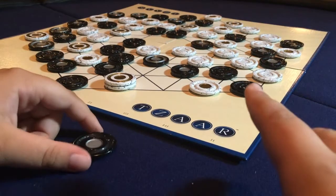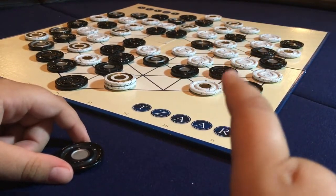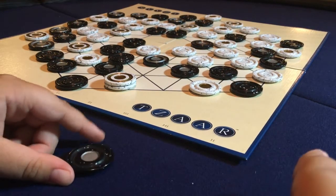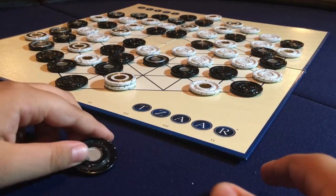There are 2 ways to lose. You either lose by not being able to capture on your first move, or when one of your 3 types of pieces is no longer visible on the board.